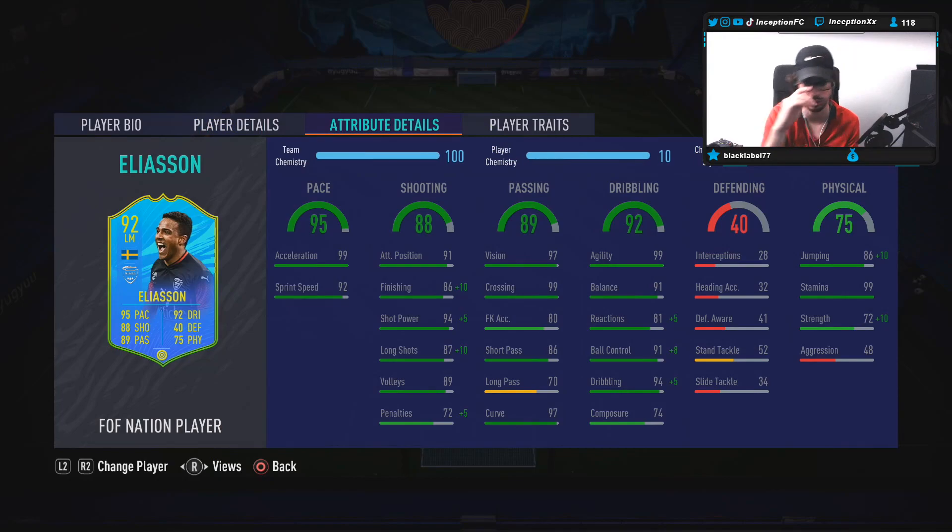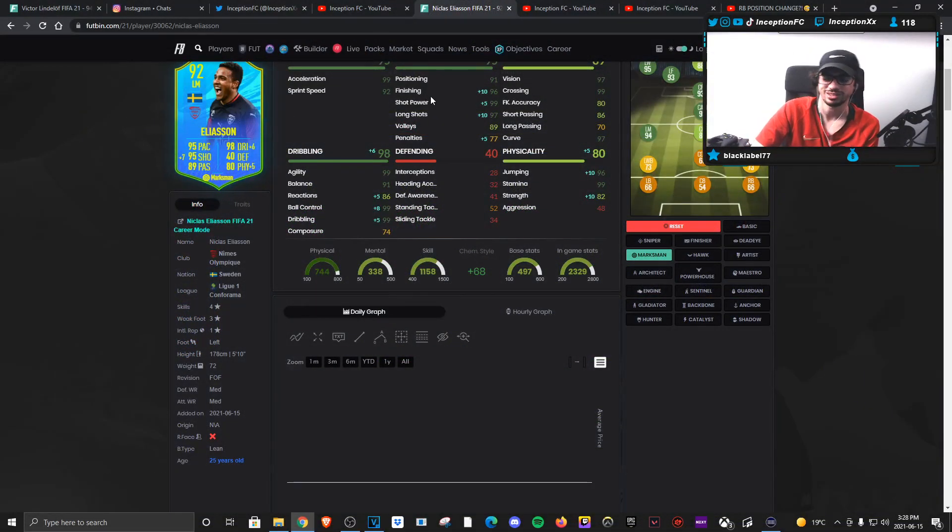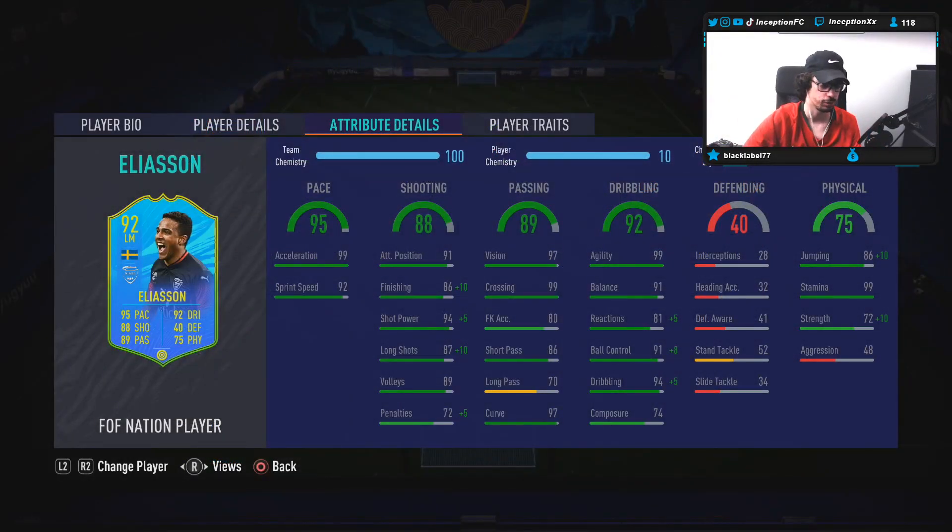99 acceleration and 92 sprint speed is perfectly fine to have in the left mid position, but we're going to be trying him out through the middle to test out attacking AI. Base card stats for shooting: he's at 91. We have to boost his finishing, shot power, and long shots as much as possible, because the marksman chemistry style is going to be boosting that to a 96, 99, 97, with 89 for volleys — again, working with very low composure. Base card stats for passing is perfectly fine. You don't really do long passes that much anyway. Dribbling for the card we will be experimenting with too, because of the lean body type that he has.